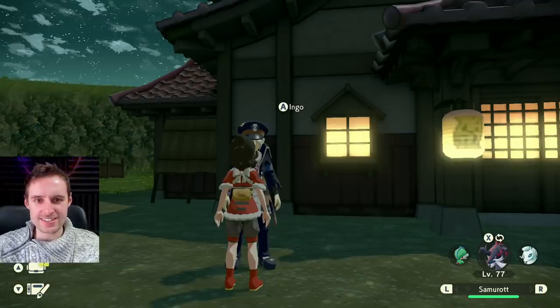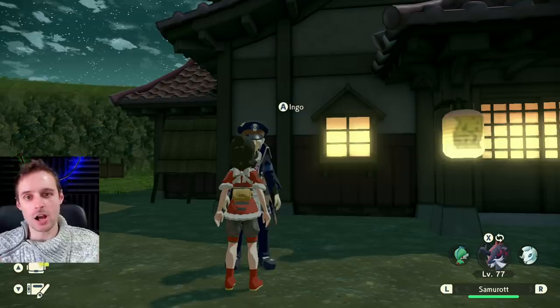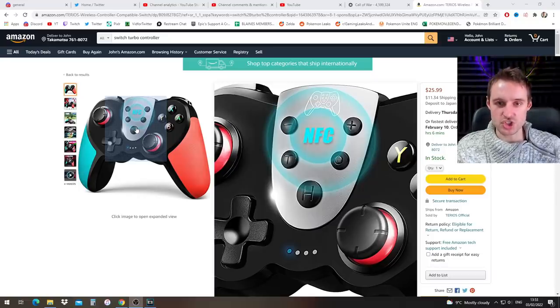So now for the next and very interesting bit — how can you automate this method? The first, most obvious and easy one is turbo controllers. If you have a turbo controller where you can press a couple of buttons and have it constantly spam one button — A — then that's easy. Just make sure you set up with the right Pokemon and you're good to go to farm unlimited experience just like that.